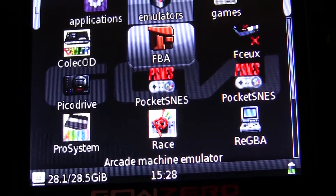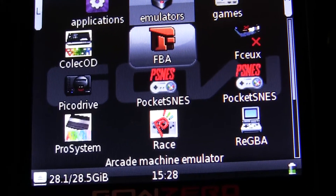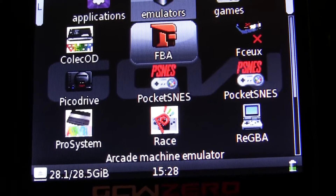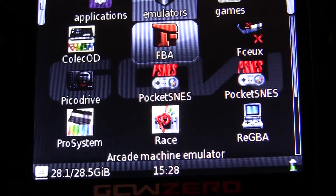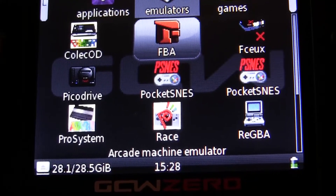Hey, what's up YouTube? This is a new version of FBA for the GCW. This is version 2.97.29 and it uses the main ROM set of 0.149. So if you're looking for games and you're having trouble, make sure your ROM set is 0.149.